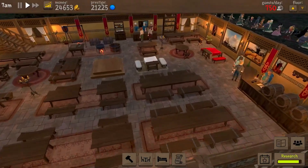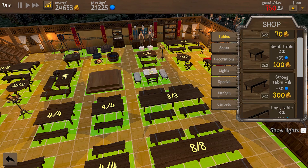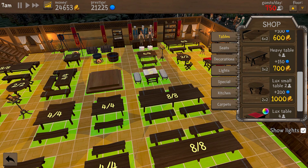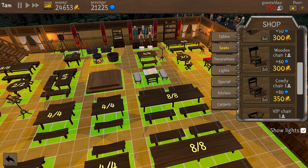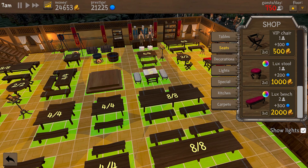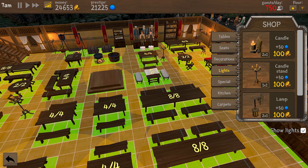Your shop options include tables, seats, decorations, lights, special items, and carpets. In the tables section you have long and short tables, simple and deluxe versions, each with different prestige levels and seating capacities. The seats tab is similar to the tables section, and some items in the game you can adjust the colors, which is a nice touch.